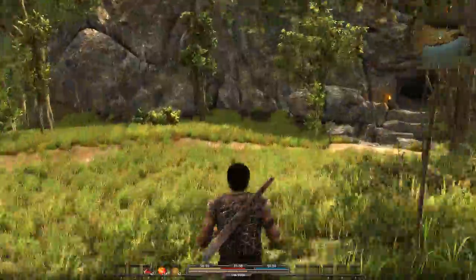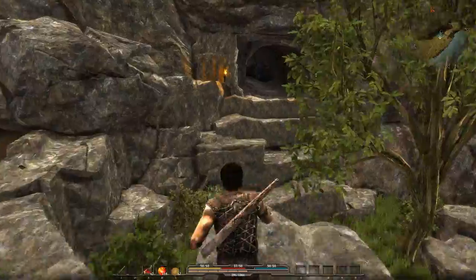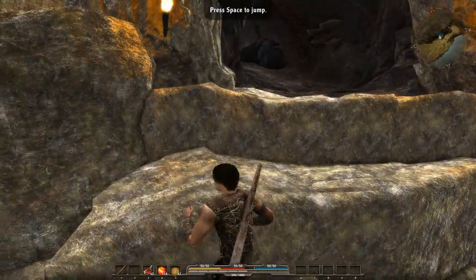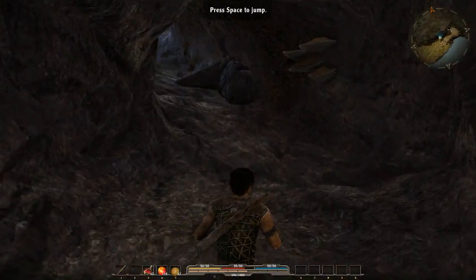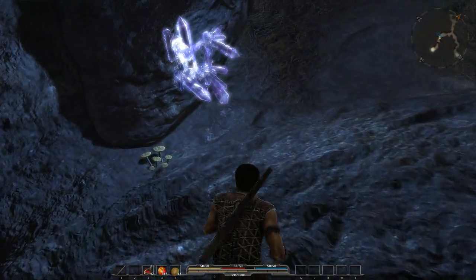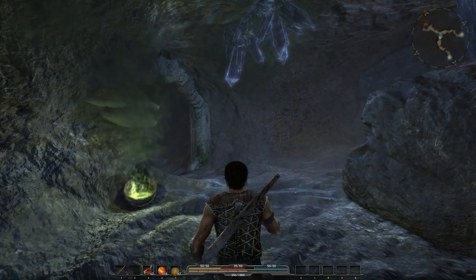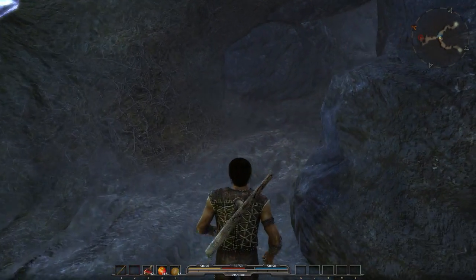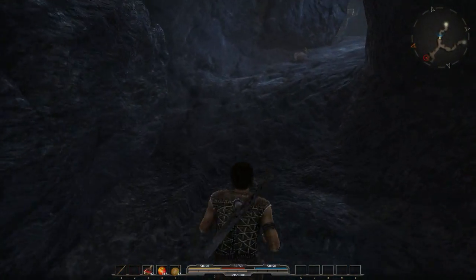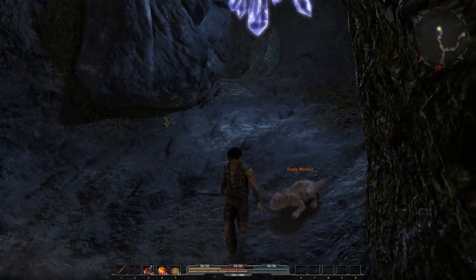Let's see if we can head into the cave here into Melgan's tomb — Melvin, Melgan, whatever his name was — and recover his dagger. The thing I like about this game is it's got a really nice combat system. When you actually swing your weapon, it actually feels like you're swinging a weapon. When you hit something, it feels like you're hitting something. There's an enemy — here you see your first little bit of combat.